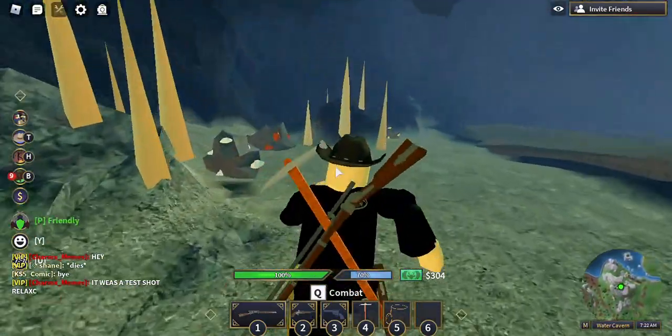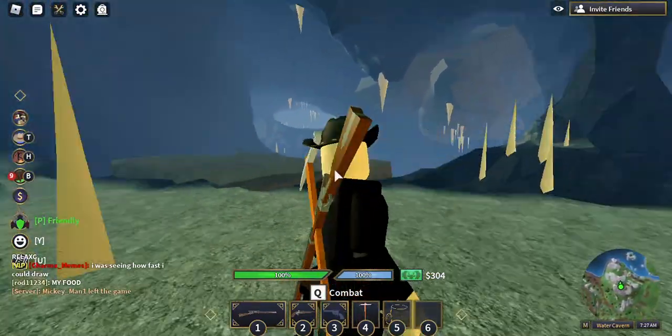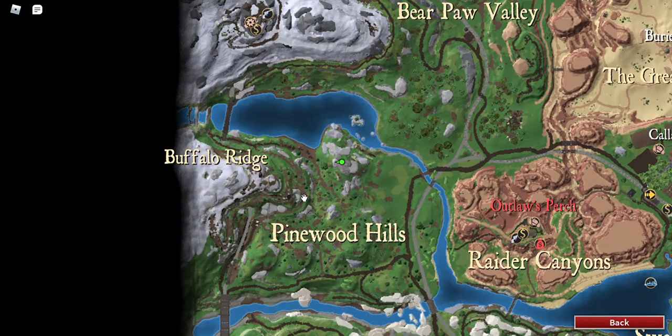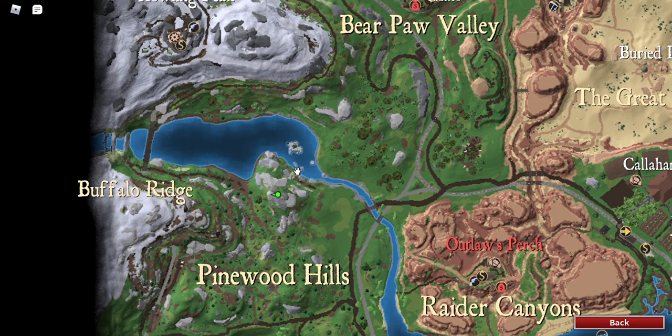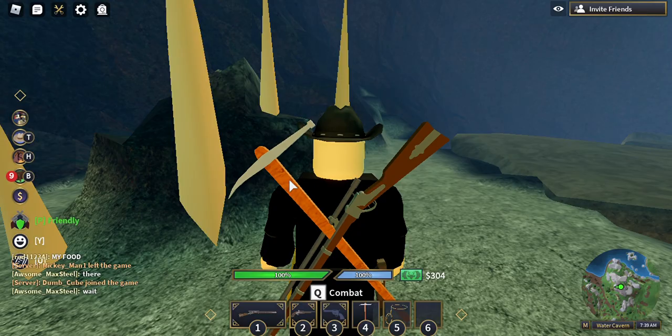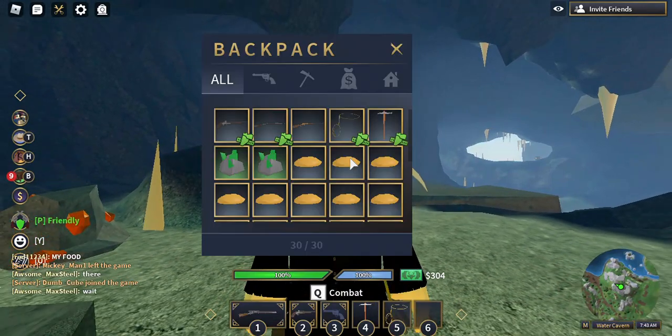Let's get into this video. If you want to know where I am, I'm in a cave right now — as you can see it's next to Pinewood Hills. I would recommend going to this area right here. I can show you exactly where it is once we get out of the cave, but I can show you all the drops I've gotten from this cave and it's insane.